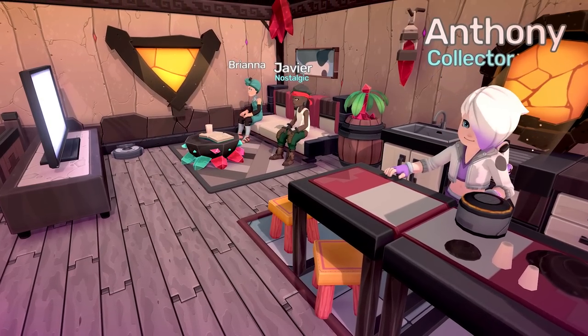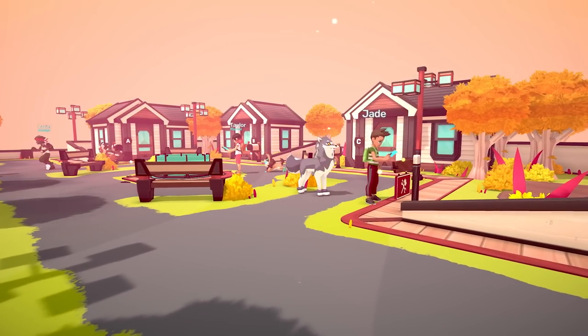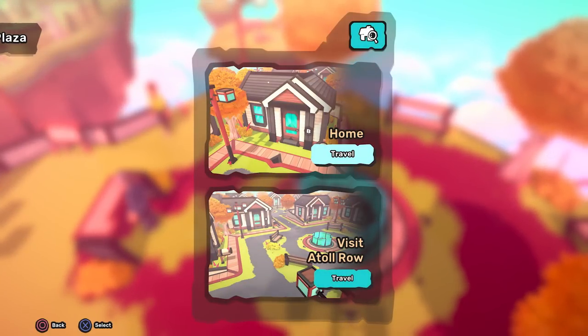Looking for a place to rest after a long day of adventuring? Then complete the housing quest to obtain your very own home in Atoll Row, the engineering marvel where all Tamers reside. Once you own a home, you can teleport there anytime.